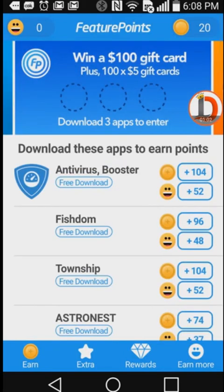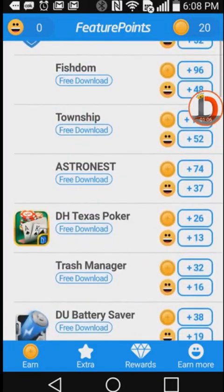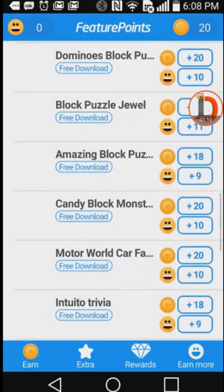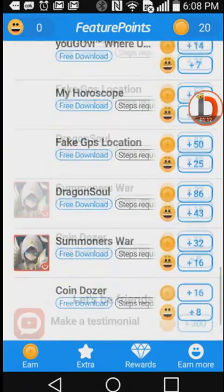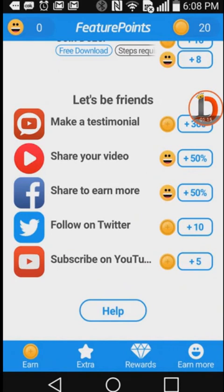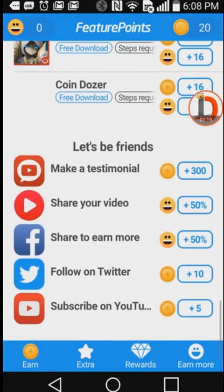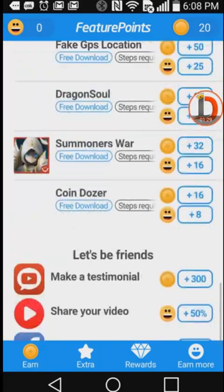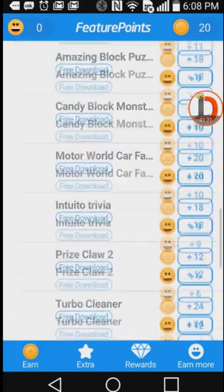This has a lot more ways that you can earn. Not only can you download apps, but you can do some surveys. Right here are some apps that you can download, and there's a lot of them — a lot more than on AppBounty. I was on my iOS device, and there's even more on iOS than on the Google device. So if you've got iOS, you're going to have a lot more that you can take advantage of. As you can see, 300 points there — they've got a ton of different ways that you can earn points.